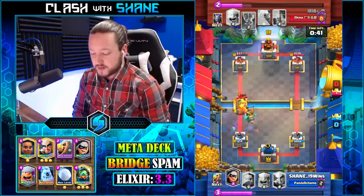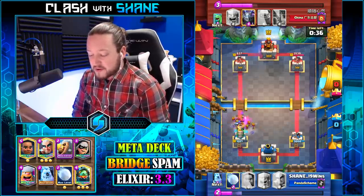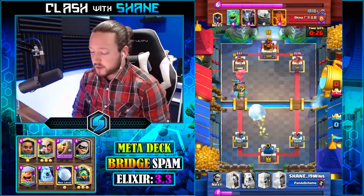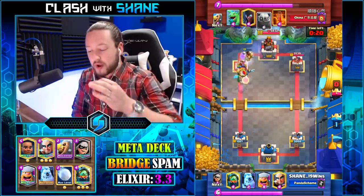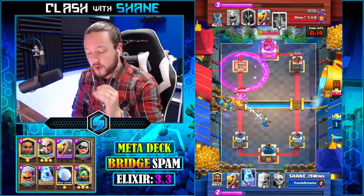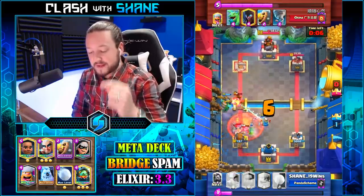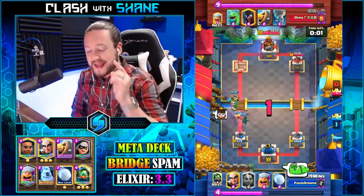We go Lumberjack here really early to get as much damage done to the Golem as we possibly can. He does get death damage to our tower which is unfortunate. Magic Archer, Bandit, and Snowball — we just barely survive. A thousand health on our tower, Infernal Dragon distracts his Baby Dragon. Ram Rider charges — tower goes down. We now have a one crown lead with 20 seconds left. We go Ice Golem to protect our Infernal Dragon, his Golem goes down before getting death damage to our tower. We hold on with 478 health for a one crown victory.